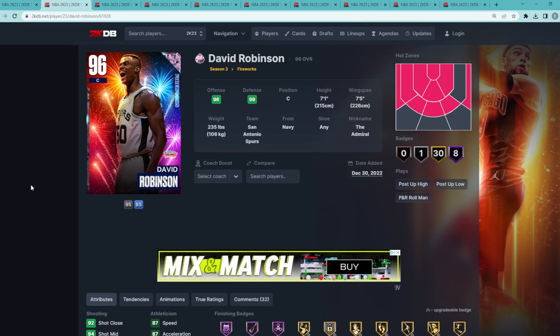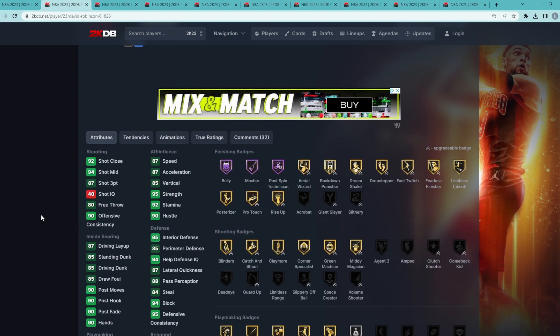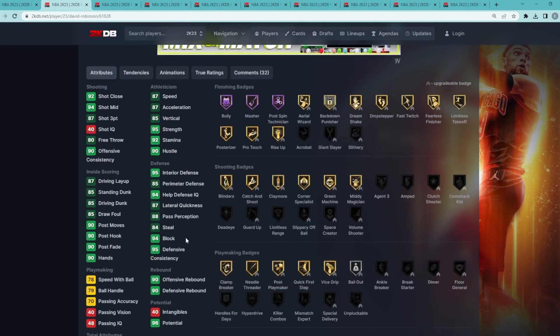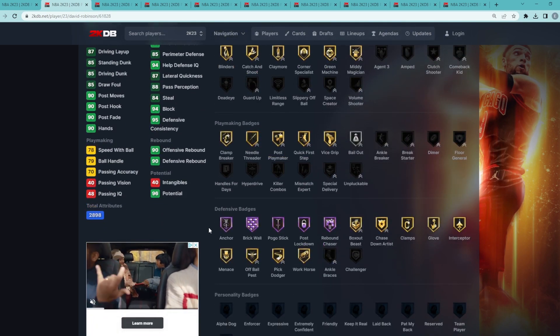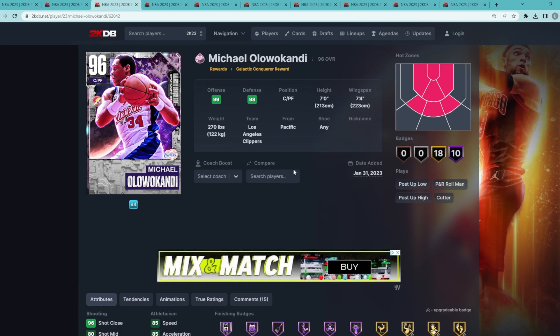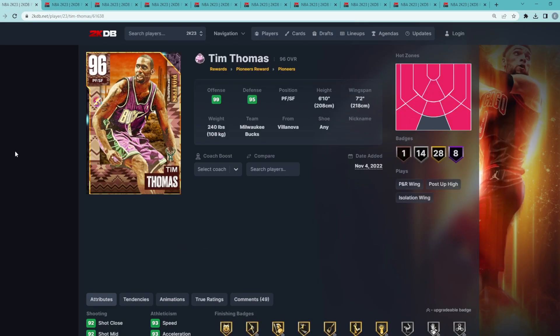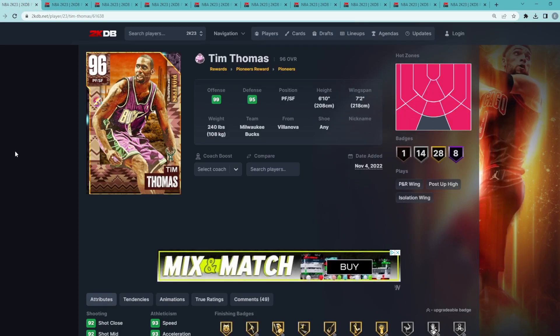Coming in at number two, D-Rob and Olowakandi is a very very close debate at the center position. I would much rather have D-Rob — his jump shot is easier to green and for whatever reason he plays better defense in-game. He's got a 94 block, 95 interior defense, 84 steal, and 85 perimeter. These two cards are very similar at center, though you could argue Olowakandi is more versatile since he can also play power forward. But as a pink diamond card, I'm keeping D-Rob at number two.